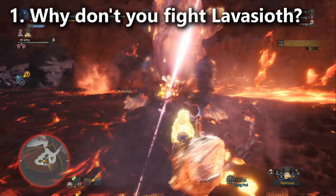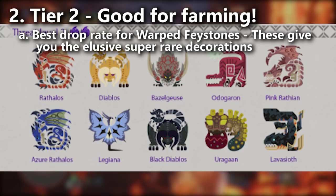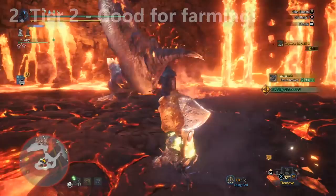Lava Seath is also worth farming because he's a tier 2 monster, which means he's one of the best monsters to farm for Warped Face Stones, and Warped Face Stones have the best chance of giving you the really rare decorations. We also have the special event quest called 'The Name's Lava Seath' that you can farm over and over again to boost your decoration collection when it's available — it'll probably show up as a rotating event around the festivals. The goal of this guide is to help you defeat Lava Seath easily and net you even more rewards.